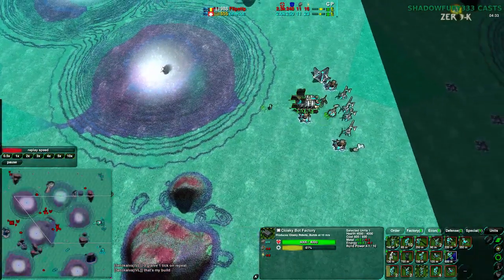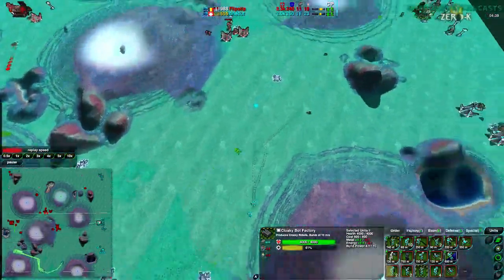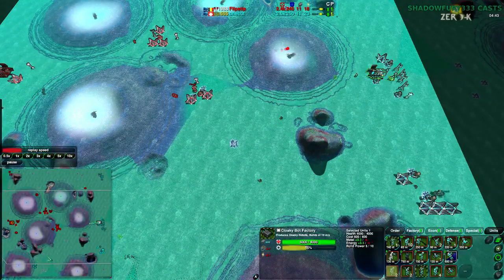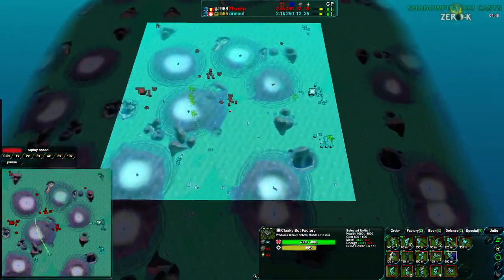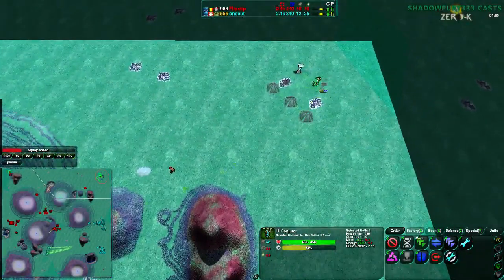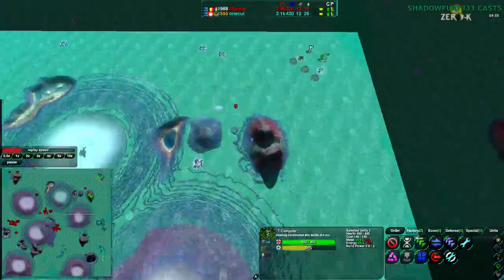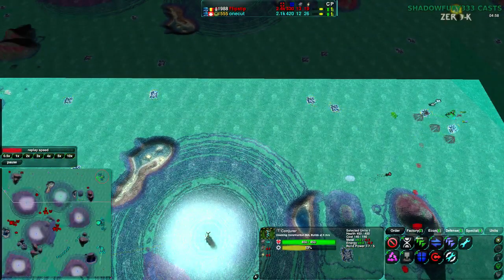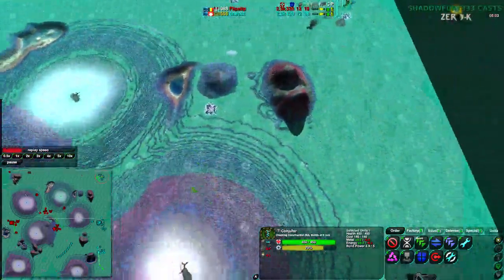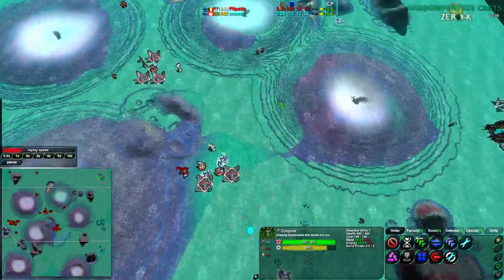Onecut is slightly ahead in economy, though neither player is really meaningful yet — basically an even game. Onecut has managed to secure the south side, but he needs to bring in a Conjurer down there. There's one on the north side, which will help. The south side has about seven metal — that's the juiciest point on the map. The north side is more spread out and less valuable. Flipstep has spotted Onecut's expansion and knows it's a good time to deal with it before Onecut builds more defenses.